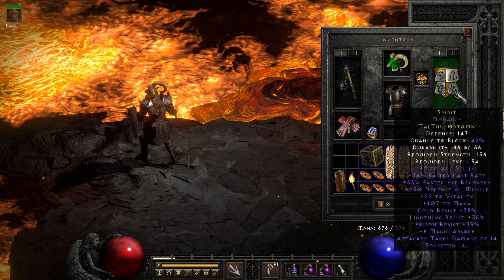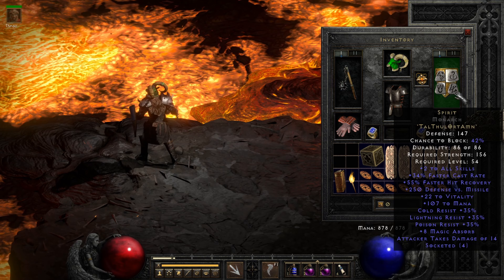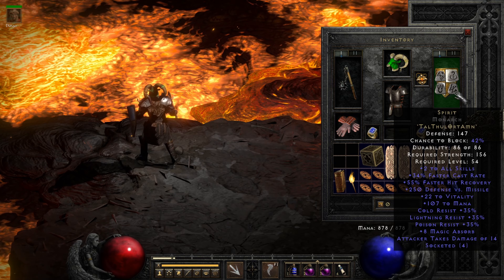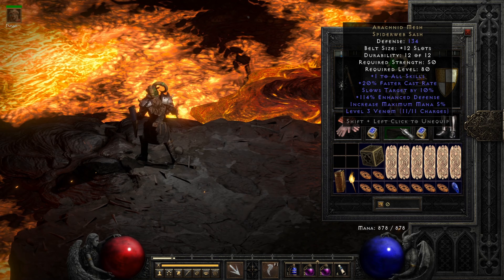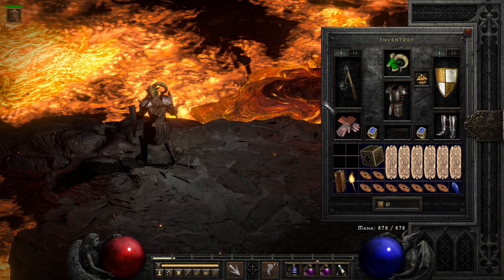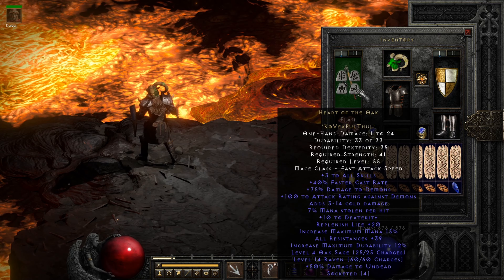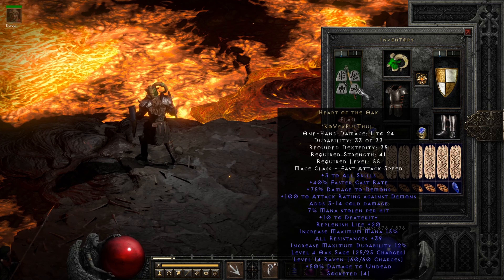In addition to 34 FCR, the Spirit we're wearing has 5 off of perfect mana at 107, and 8 Magic Absorbed. This was self-rolled — you can check out my Rolling Spirit Runeword 15 times video for that. We've got Arachnid Mesh with a few points off of perfect defense — that was self-found. And we've got Heart of the Oak, 39 all-res. This was not self-found, but it was traded for hilariously, as mentioned in a different video as well.